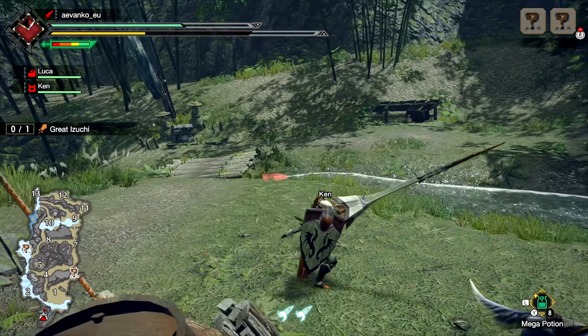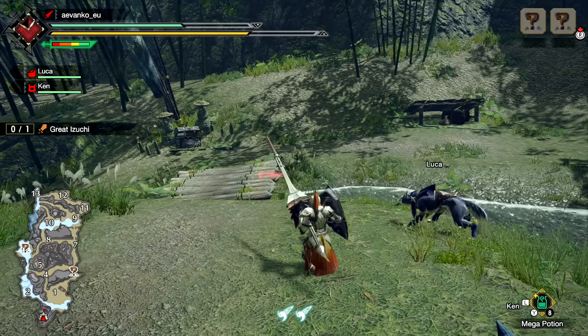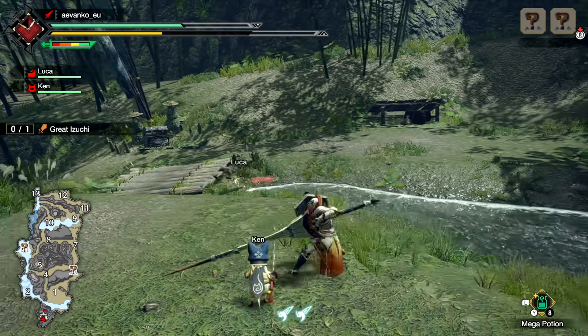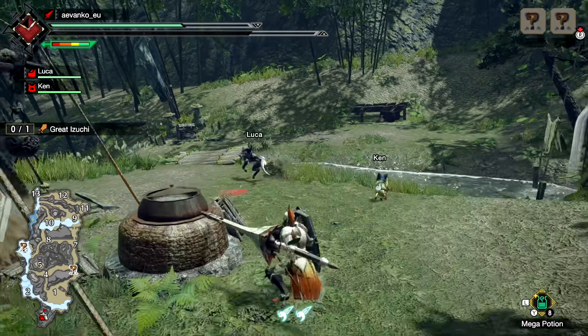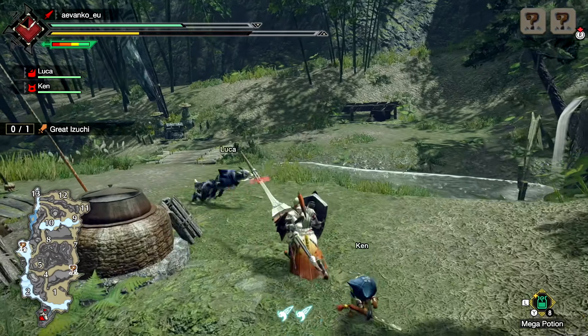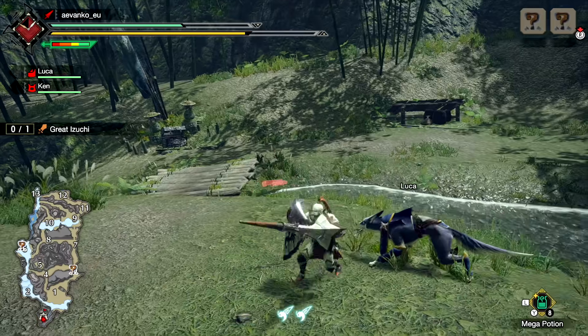Let me let my stamina recover so I can show you them in motion. You can sit here and do poke, poke, poke, back guard, backside step, backside step, back over here — it's really funky. And you've got your shield up the entire time you're doing the guard advance. You can think of it as a very powerful side step, actually.